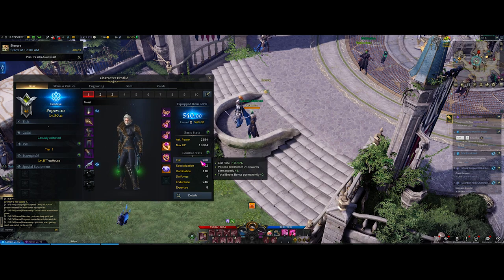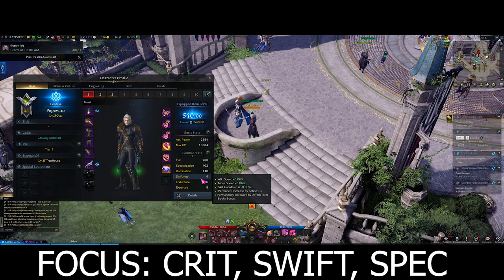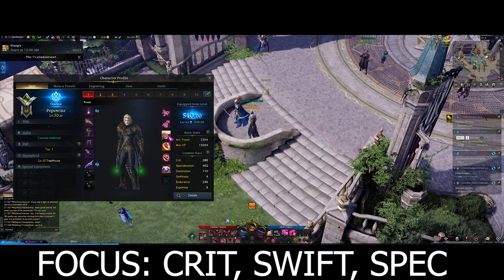For your combat stats, what you mainly want to prioritize is crit, as crit gives you crit rate. At 250 you'll gain around 10% crit rate, at 550 you'll gain around 20% crit rate, and at 750 you'll gain around 25% crit rate. The sweet spot is mainly 550 crit for that 20%, or 250 for 10%. Ideally you want the 550. Your main stat to look for in your jewelry is crit. Your second main stat you want to look for is swiftness - swiftness affects your attack speed, move speed, and CDR. You want to look for it mainly as a secondary stat on your neck, earrings, and rings.